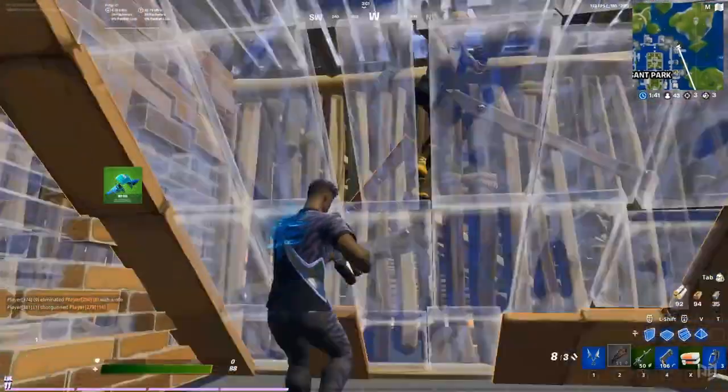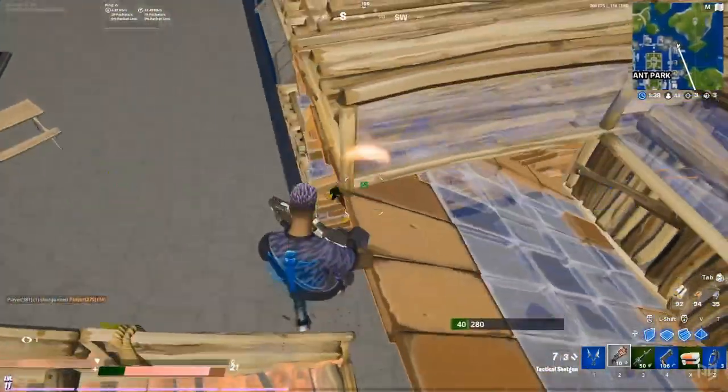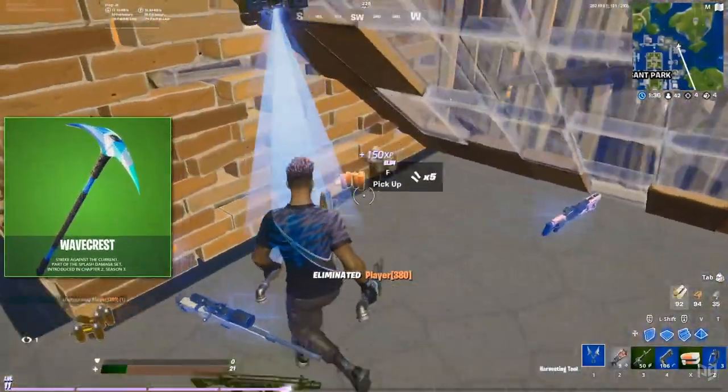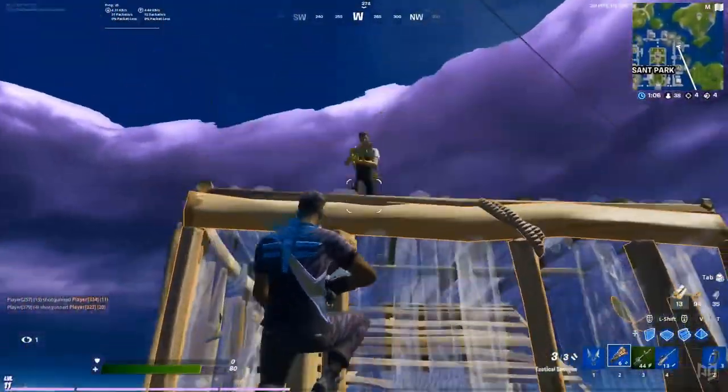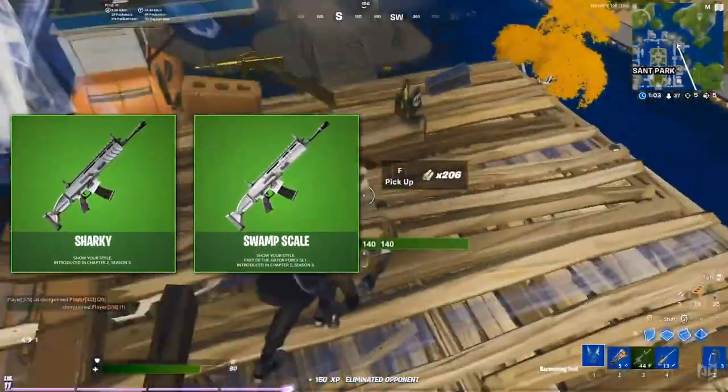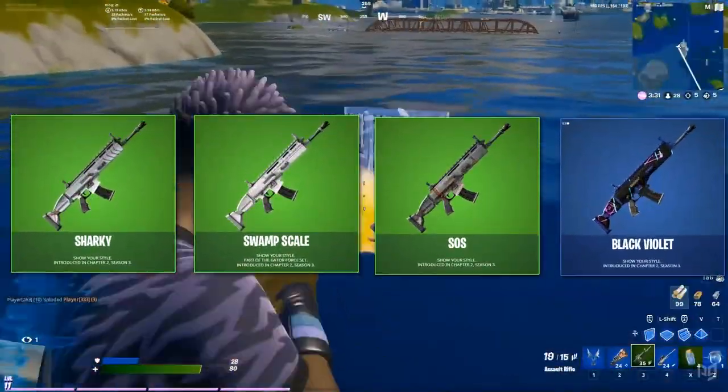The new gliders are the Sky Sail, the Dumpster Flyer, and the Stratosphere. There are also some new pickaxes: the Wavecrest, the Heavy Hook, the Swamp Slicer, and the Fearless Fangs. Some new gun wraps have also been leaked: the Sharky Wrap, the Swamp Scale, the SOS, and the Black Violet.